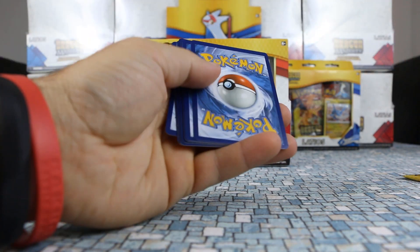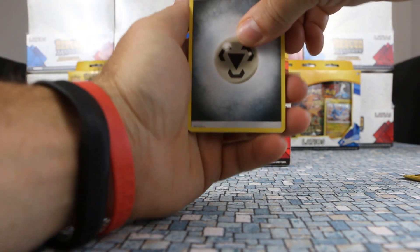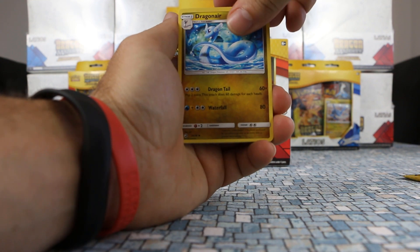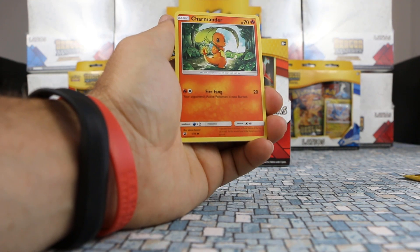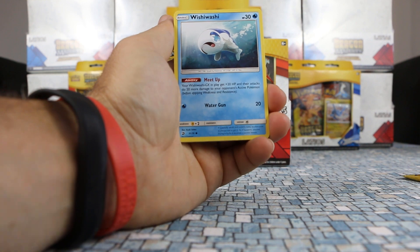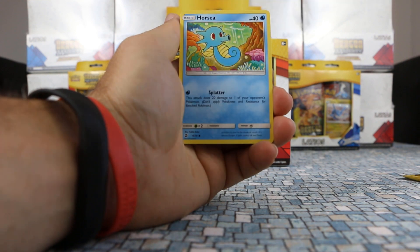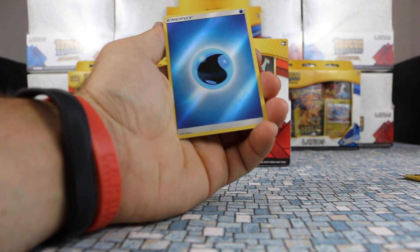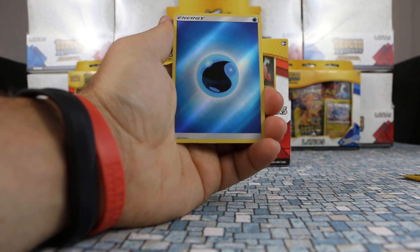Moving on to our Reshiram pack. We're starting with a Metal Energy and Switch Raft again. Dragonair again — is this the exact same? Oh, a little bit different. Fion, Charmander this time — pretty adorable — Wooper, Totodile, Bygone, Horsea. Oh, we can get reverse energies in this set — that's kind of cool. It doesn't have a number to it, but it's kind of sweet, kind of like Shining Legends.